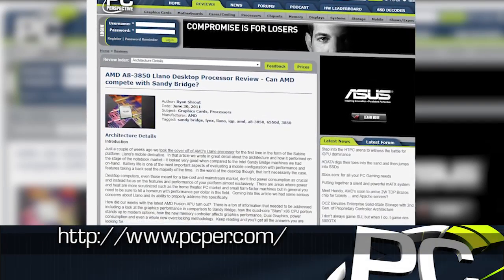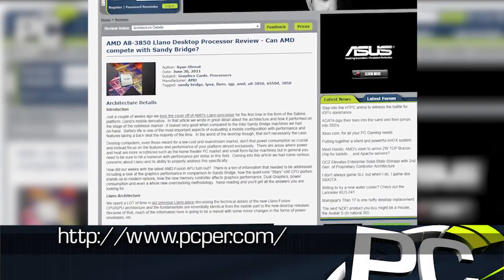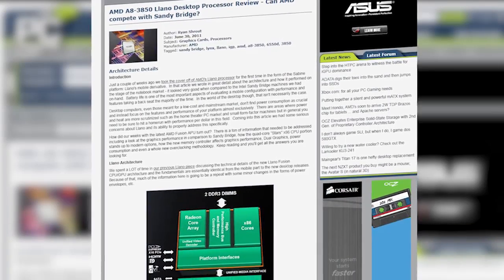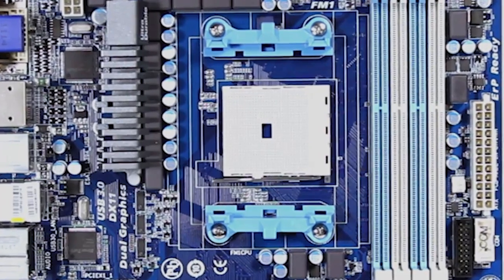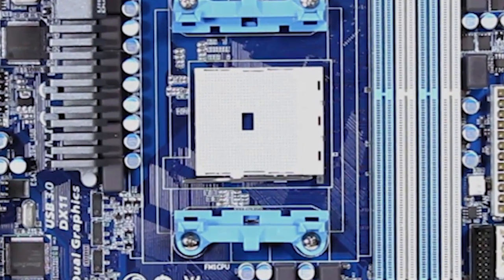The AMD A-Series APU is already a great option for users looking to build a low-cost PC gaming platform on a budget, but with a little help from some basic overclocking, you can improve the performance on your Llano machine fairly substantially.